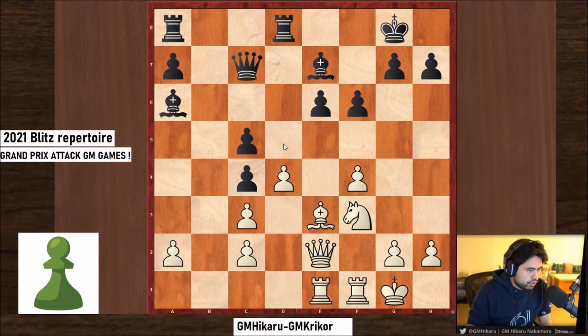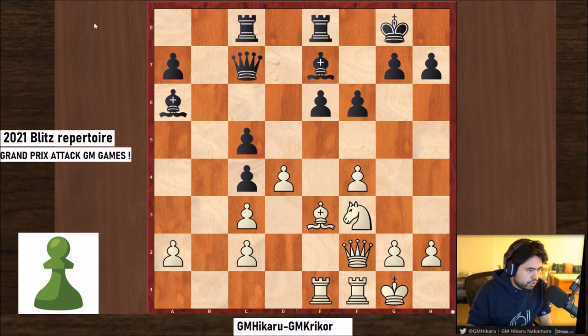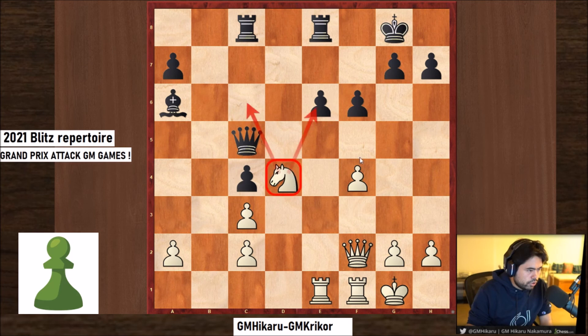If Black takes on d4, White could take back and have a beautiful knight on d4, and e6 is weak. So Black is suffering to defend all these weaknesses. This is more positional than the game we saw with g6 before — more positional than the f5 break. This knight does a great job and there's pressure here.